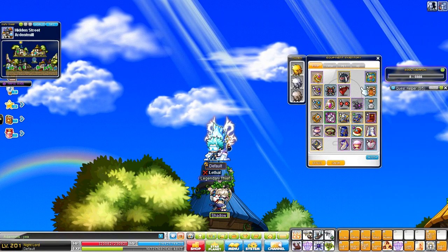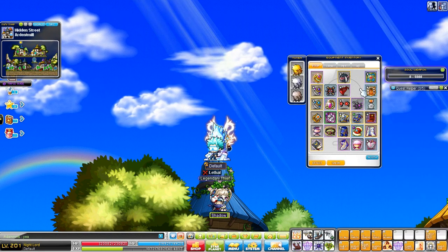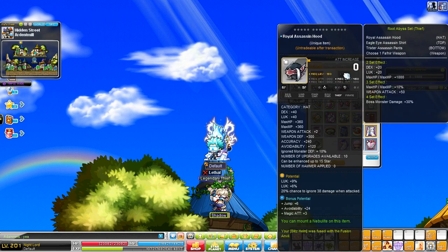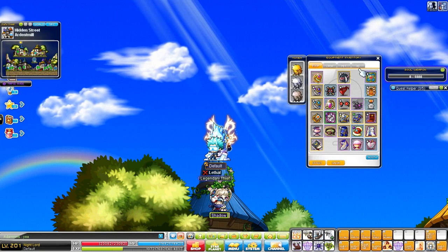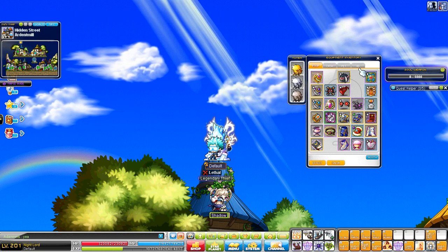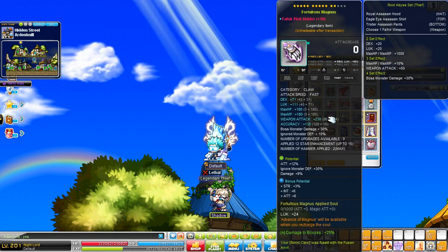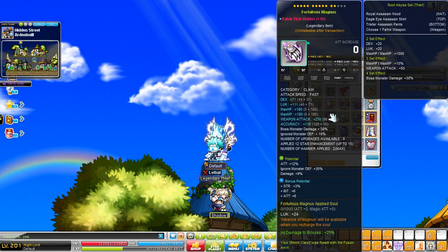It's all about how much you have and how much you're willing to invest in cubes. If you're a Reboot player, this is a little bit easier for you, but you still want to follow the weapon-first system. If you only have a few cubes left, don't use them on a weapon — use them on gear that you already have as epic or unique that could either rank up or get something good. For me personally when I'm cubing, I typically like to buy my weapons already finished to a certain extent because I don't really have good luck cubing weapons myself.